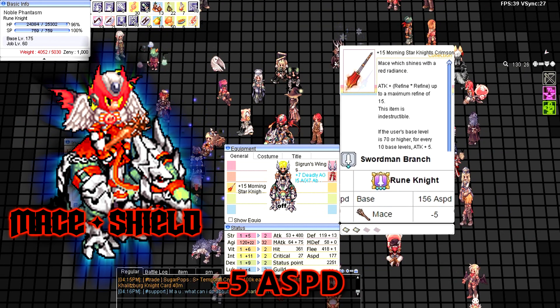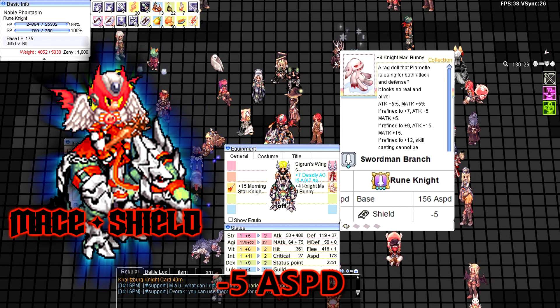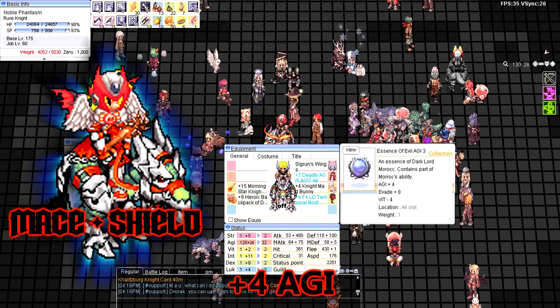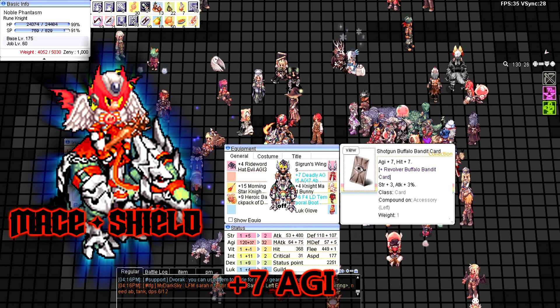This is my build for mace and shield. Plus nine Heroic Backpack, three Essence of Evil AG3, and Shotgun Buffalo Bandit card.